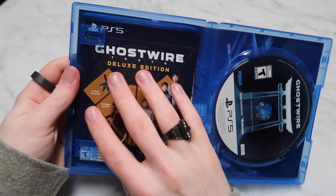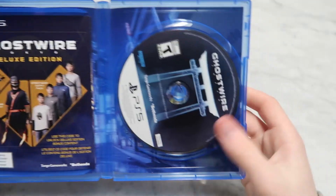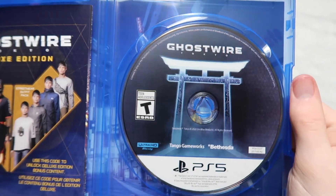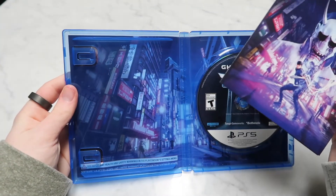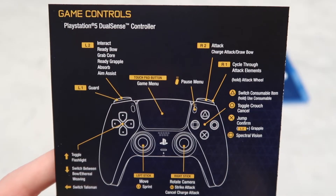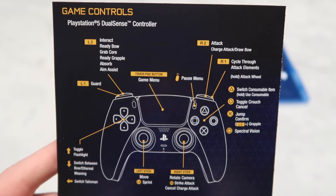So this is probably where my code is for all the exclusive stuff. And then here's the disc. Oh, and there is something behind that little piece of paper. Let's check this out. So on this page, it gives you the controls of all the different actions in the game.